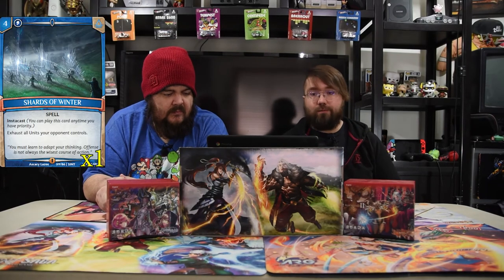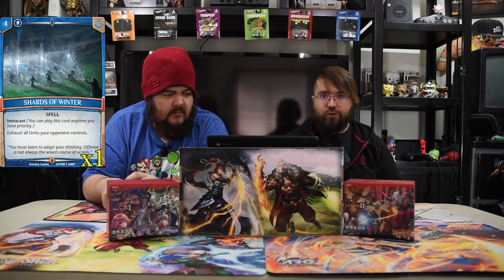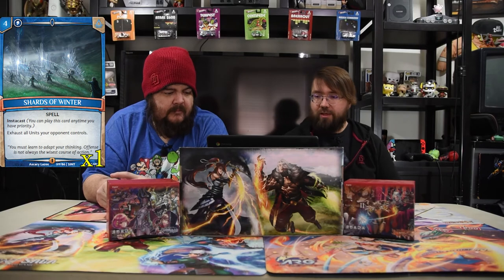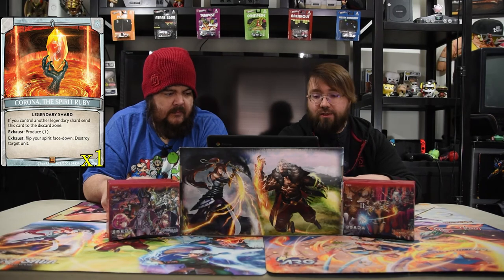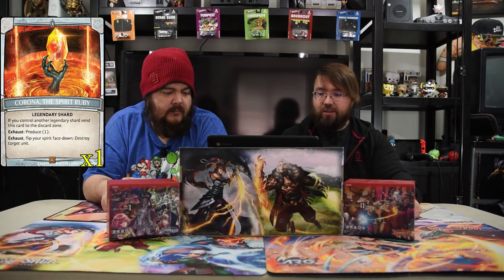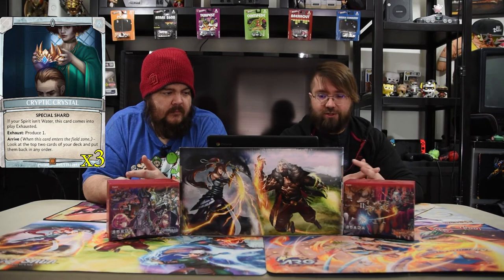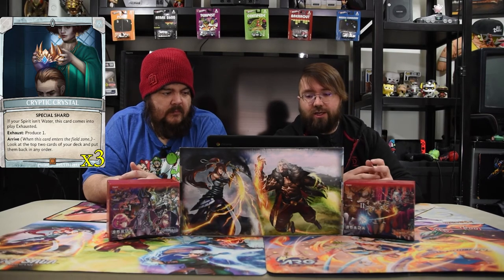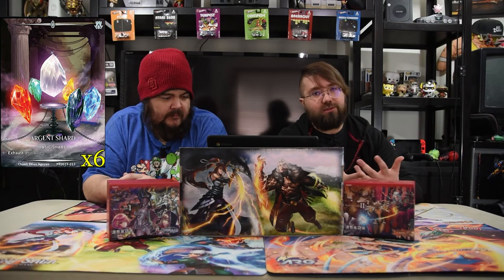The last spell is Shards of Winter. It is a four drop Instacast — exhaust all units your opponent controls, which is very powerful. And with the one drop Rule over the Twisting Waters, you can play this again late game. It's Instacast — that's the best part about it. For shards, we have the Spirit Ruby — legendary, exhaust to flip your spirit face down and destroy target unit. Cryptic Crystal is the blue special shard; on arrive, look at the top two cards of your deck and put them back in any order, so you can set up your draws. The rest are Argent Shards.